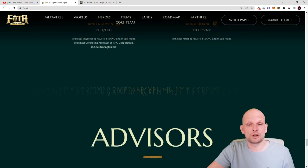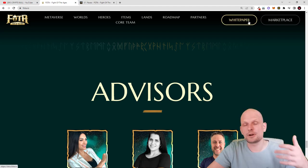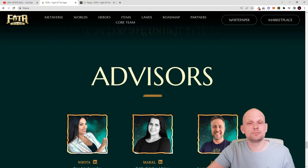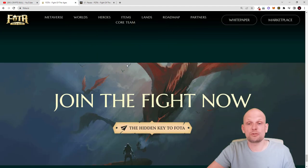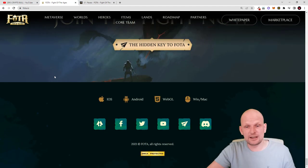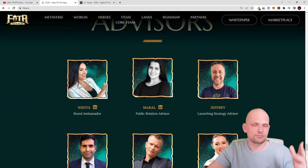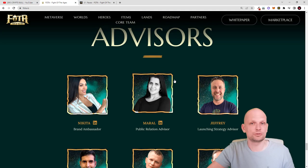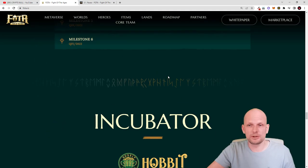You can check each team member developer on their LinkedIn profiles. Unlike many projects where the team is anonymous or only a whitepaper exists with no transparent team, here we have a real team with developers who have LinkedIn profiles you can verify. If you are interested, they have social media — join their group and ask questions. In my opinion, this looks very professionally built, which is the main reason I decided to review it on the CryptoBull channel.